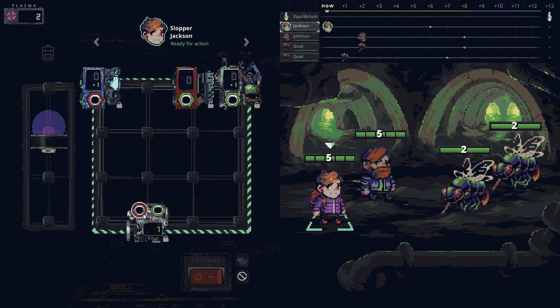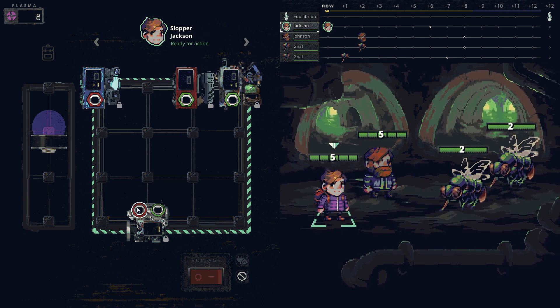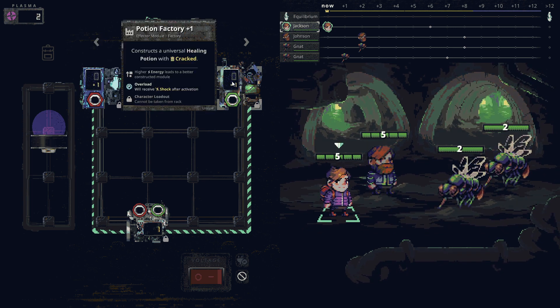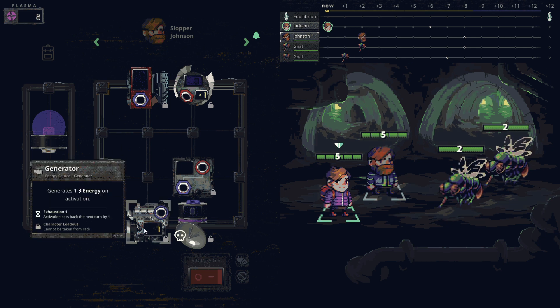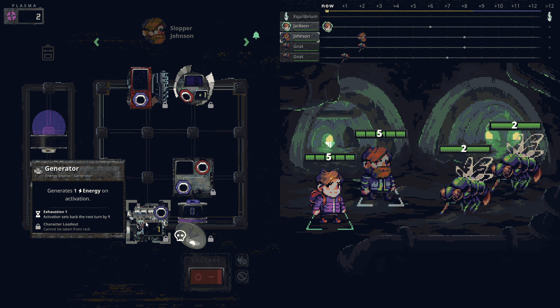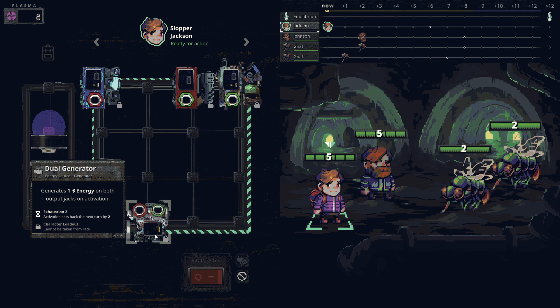We have a generator that can output red and green wire. There's a decelerator with plus one that inflicts the target with grab charge, which delays them - that's all we can do with the red output. Then there's a blaster which deals damage, and a potion factory that creates consumables. Let's also check what our other character Johnson can do - he has a purple generator.